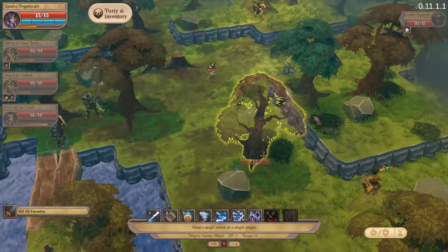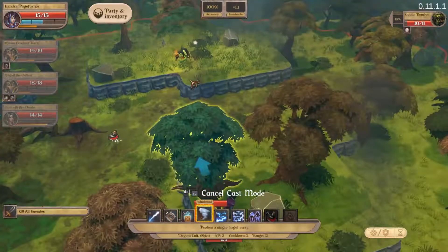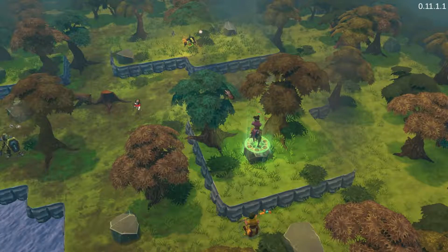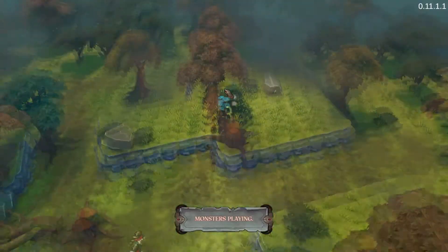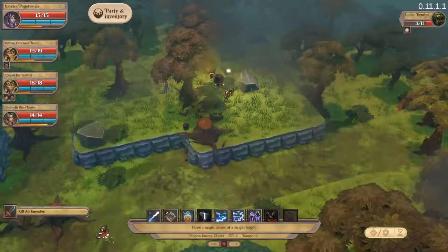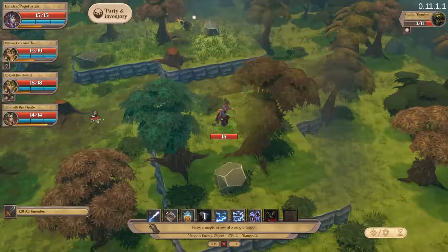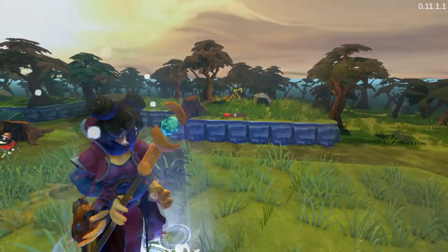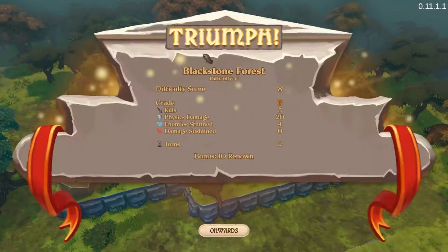They're behind a tree so you're gonna go there. Three more damage and it's all over for them — they put themselves in a nice position for us as well. I'm gonna move to there, put a flank on them — 80% chance. There we go, all done. You get two healing potions out as well. Go onwards.